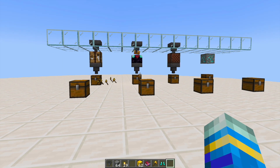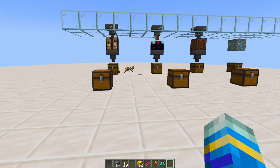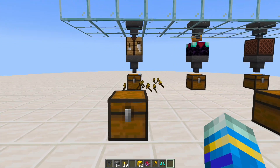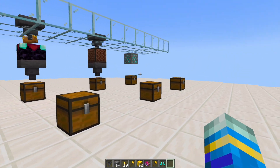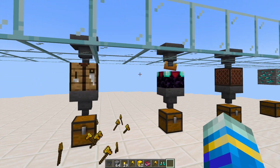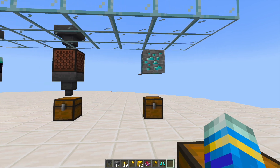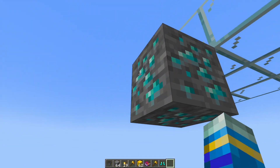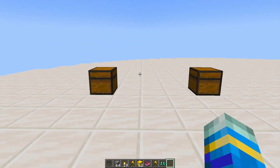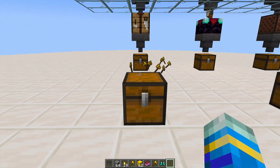Hey guys, welcome to another ServerMiner plugin tutorial. I'm your host LTGMM007 and today we'll look at the AutoCraft plugin. I covered this plugin a few years back but it's gone through some major changes and is a lot better now. It's not only auto crafting using this device over here, but we've got auto enchanting, uncrafting, and ore analyzing where you have a chance to take cobblestone and turn it into diamonds — around 5%. So let's go ahead and start with the AutoCrafter.